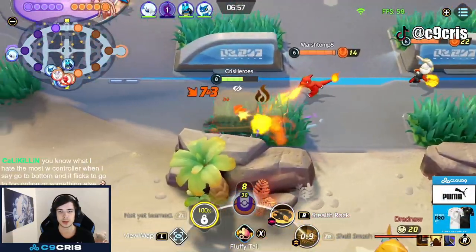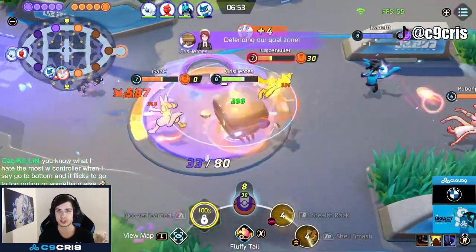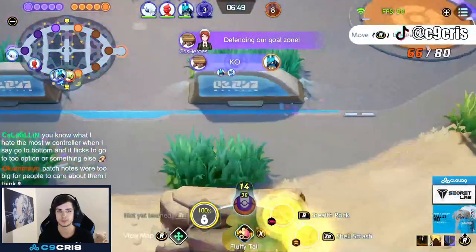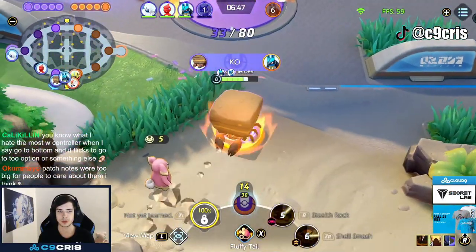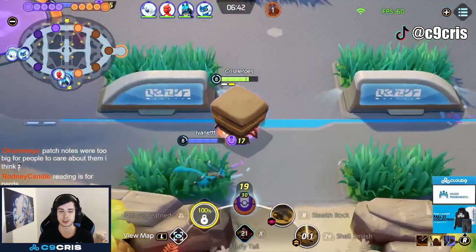Normally I actually split push top lane, but since I have such a big lead I'm actually helping my team to secure Dreadnow potentially. Here we hit a big Stealth Rock. I'm just trying to get level 9 right now. I probably shouldn't Fluffy Tail this — I just want level 9 as fast as possible so I can force a fight.